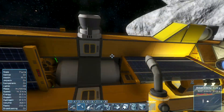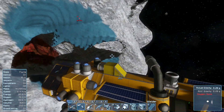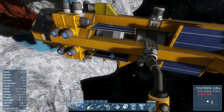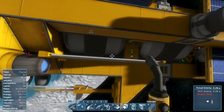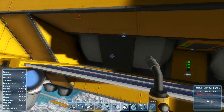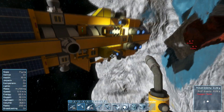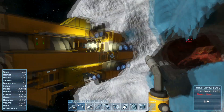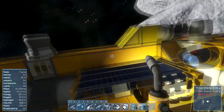I could probably fit another one on this side right over here. How would I do that though? How did I have it connected on the other side? I was going to use that conveyor there — I removed that block, put a conveyor there, and conveyor tubes there. Gotcha.